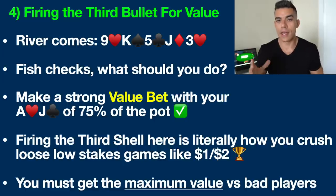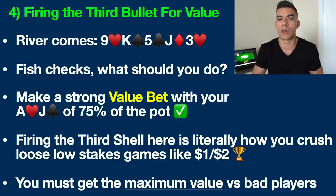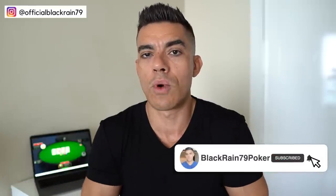The bottom line here is getting the absolute maximum value out of these bad players is literally how you crush low stakes games like $1, $2. I wrote an entire book about it — it's called Crushing the Microstakes — and this is how I literally created some of the highest winnings of all time in low stakes games like this. I'll link that up in the description below as well. Like and subscribe if you found this helpful, and make sure you grab a copy of my free poker cheat sheet — that'll be the top link in the description below. I think that will also help you tremendously if you're struggling in low stakes games like this. Thanks a lot for watching. This has been Nathan Williams with BlackRain79.com.